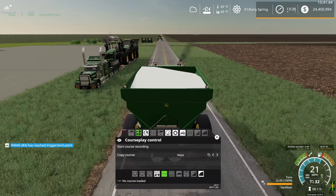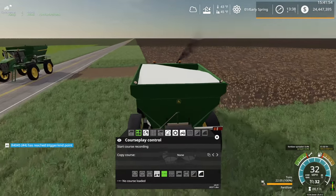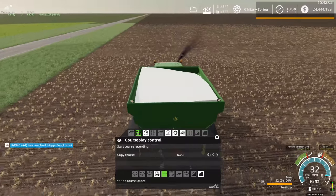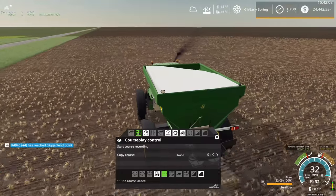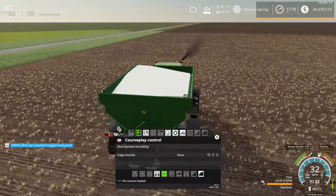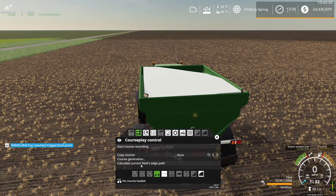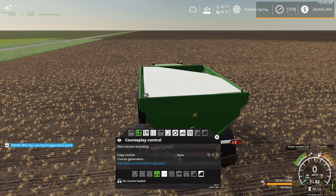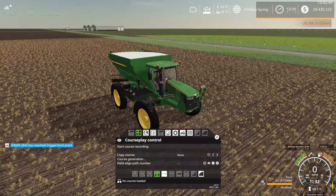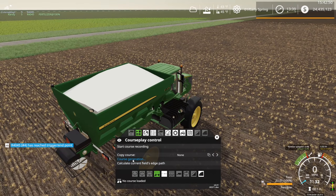Let's unload that course — we're going to go ahead and create a CoursePlay course for the field. I figured we were going to start on the field in front of us, not the one beside us. I'm actually going to drive out here quite a ways. If we're going to create a four-course here, we're going to need 36 meters, so I should probably be a good 150 meters away from the field edge. We could drive for quite a while here before we hit the other end of the field. Field work mode — we're going to need to calculate the current field edge path. Hopefully this works. If it can't calculate, I'd have to drive it. Did we get it? Yes. Let's put a field number on it and go to course generation.